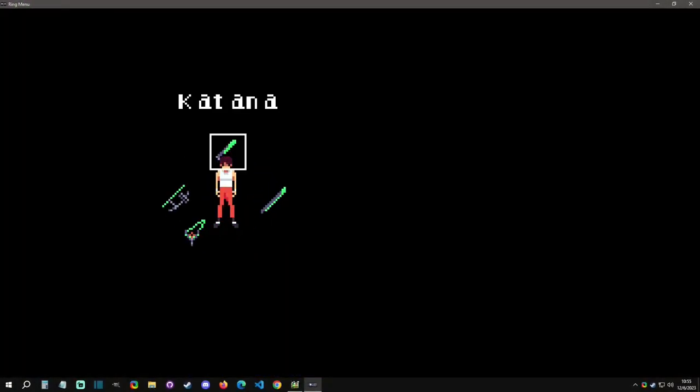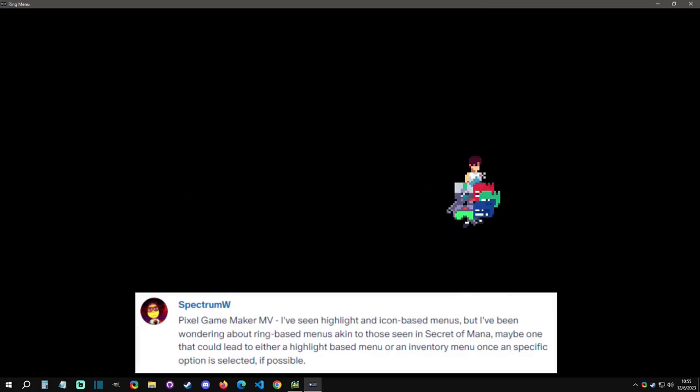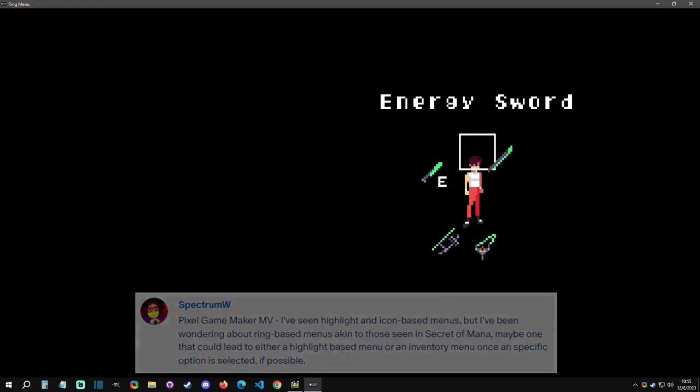Welcome back to another Pixel Game Maker tutorial. Today is a Patreon request from Spectrum W who wanted to see how to do a Secret of Mana menu system. With that said, let's get started.